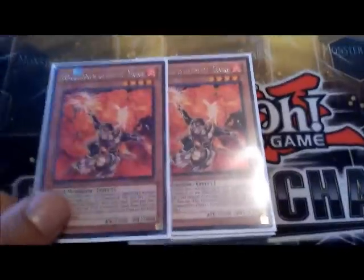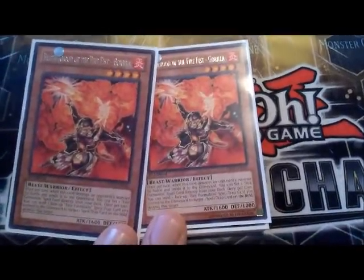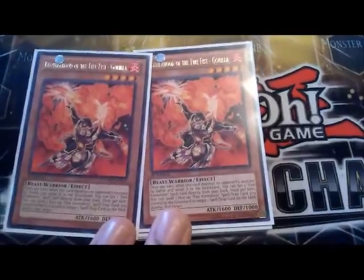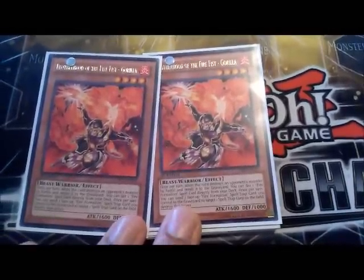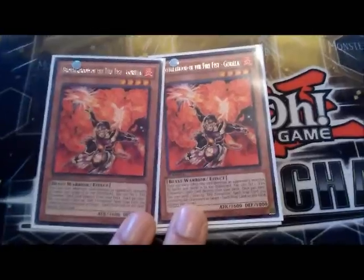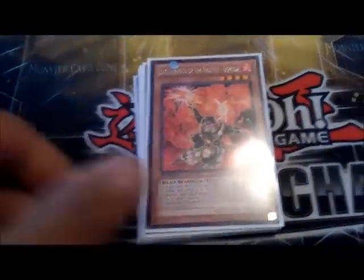Next is Gorilla — I run two. Each time he destroys an opponent's monster by battle, you can grab a spell formation and set it. Also you can get rid of a formation to destroy your opponent's spell or trap card, so he gets rid of back row which is good.